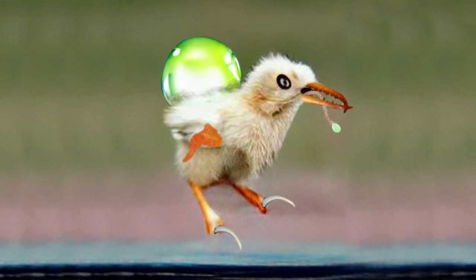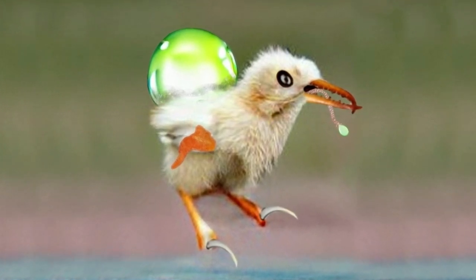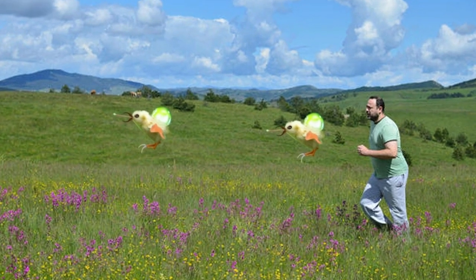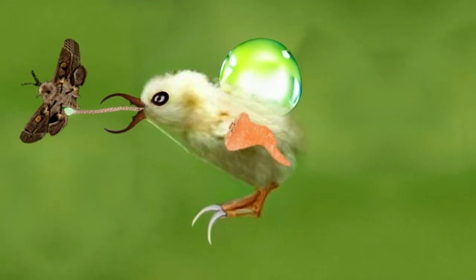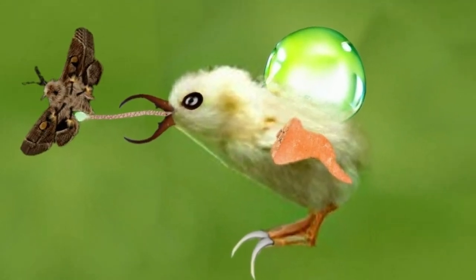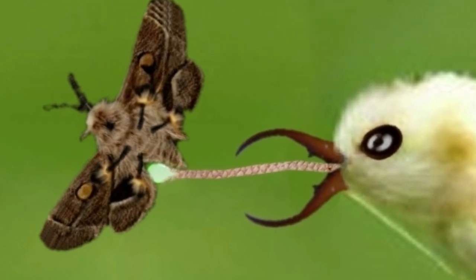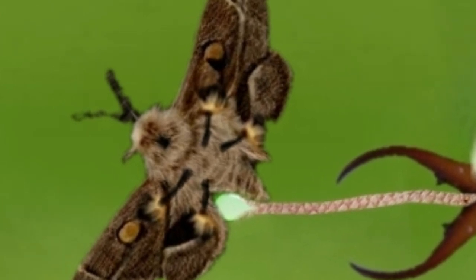Behaviors. The Curibiter Bird is almost always in a nearly dormant state. They can spend days at a time floating in a single spot, only snapping into action when a perceived threat draws too close or when a death moth comes into contact with their tongue. The death moth is attracted to the bioluminescent tip of the Curibiter Bird's tongue and will get stuck in the highly adhesive saliva that coats it.